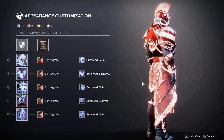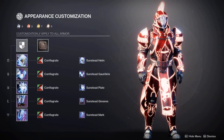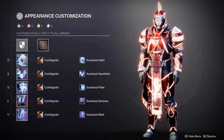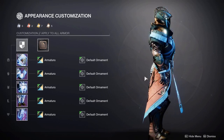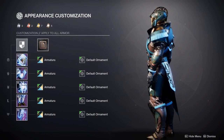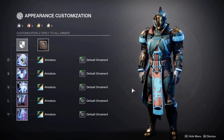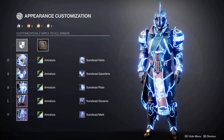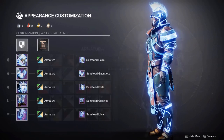Before moving on to arc glow shaders, I want to show Conflagrate — this season's Crucible shader — which is a really nice option if you want a full red with a solar glow. Like with the Hunter set, Amateur looks absolutely amazing — it's from the Season of the Chosen pass so unfortunately it's no longer obtainable, but it's really nice and I'd recommend it, especially with the arc glow.